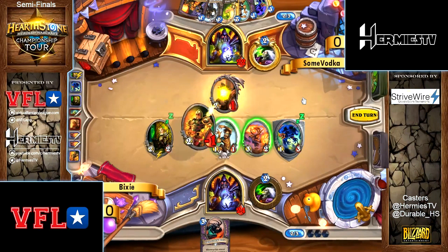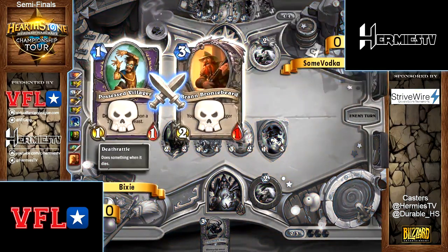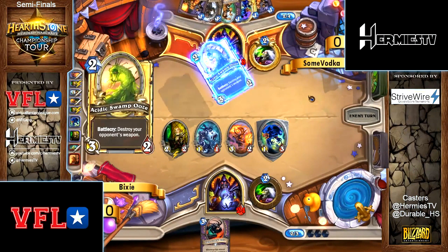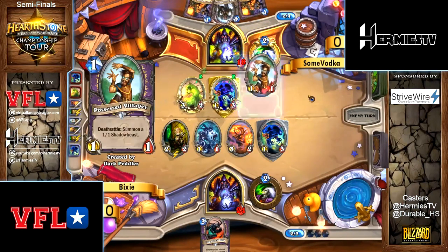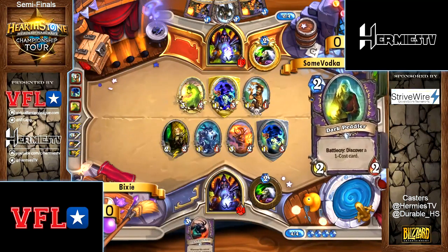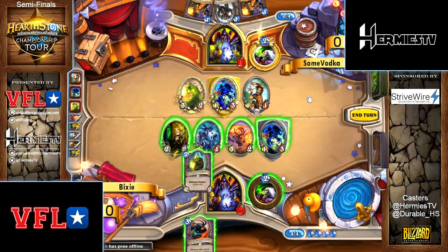He traded into the possessed villager. I'm watching another game in the background — some guy played Yogg and it's been like 15 spells later, so that's a pretty tough board to come back from. Gormuck the Impeller is in Vodka's hand though — if he could pick up forbidden summoning or something like that, he might be able to trigger that.